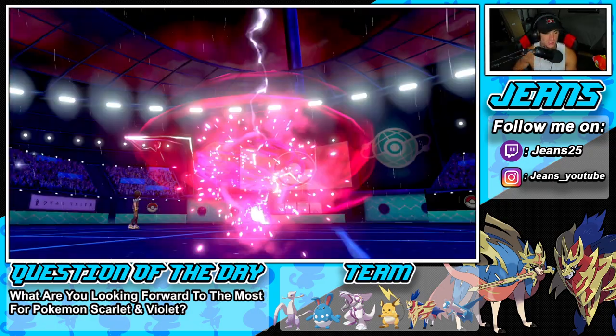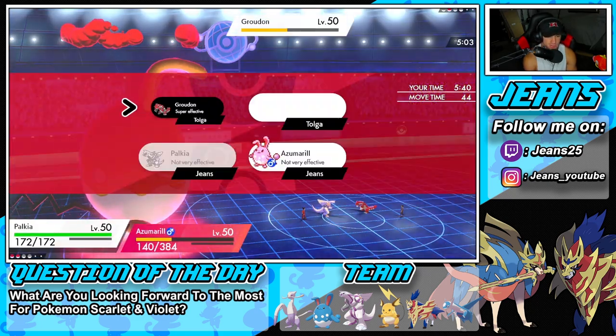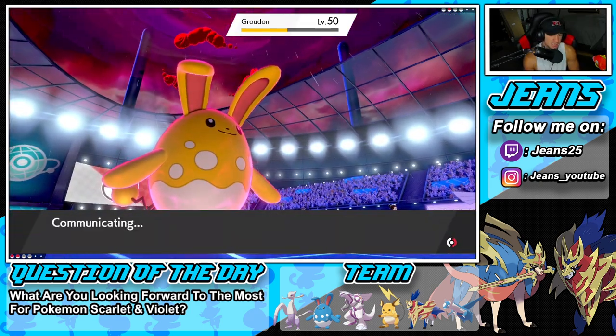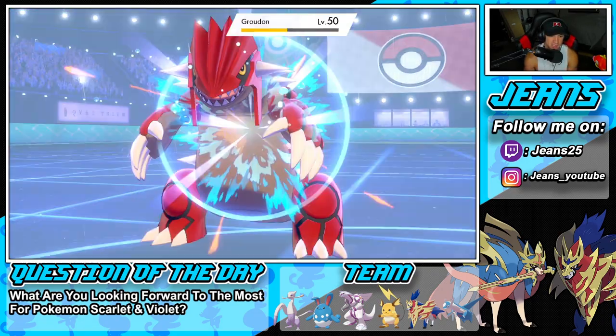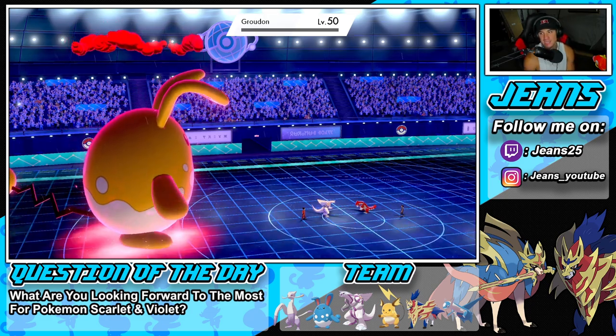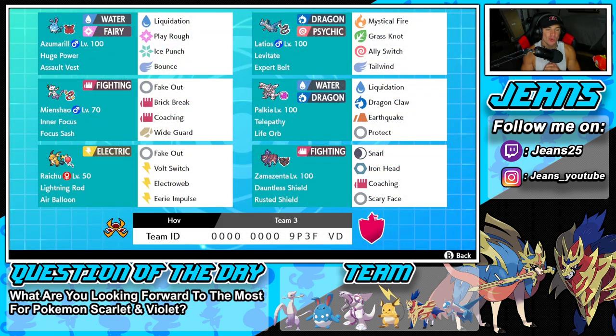Three-and-oh, absolute domination with this off-meta squad! I don't know what it is about off-meta squads but I always seem to play a bit better with them — always getting winning records, going three-and-oh, grabbing perfect records. The Azumarill was amazing, got to showcase that one in Battle Three. Palkia was obviously super good with the Coaching and Mienshao. I love Mienshao so much — it Coached up Palkia, used Fake Out, did some work. Latios and everybody on the scene just thrived out perfectly.